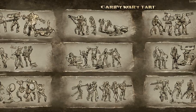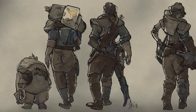Fallout Tactics carry weight formula applies to Fallout, Fallout 2, and Fallout Tactics. Fallout Tactics strength is the strength score after modification, e.g. from drugs. SB is ranks in Strongback, max 3. PR is ranks in Pack Rat, max 1. SF is 1 if the player has the Small Frame trait, and 0 if they do not.